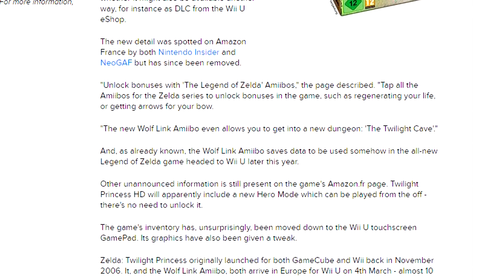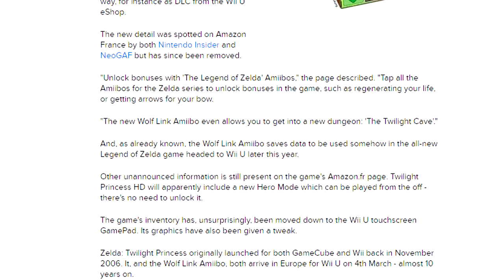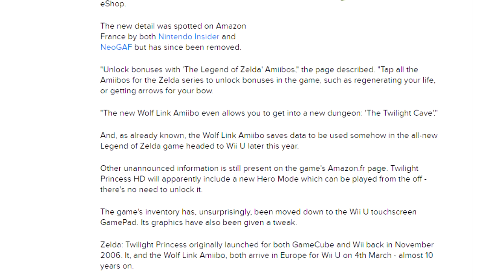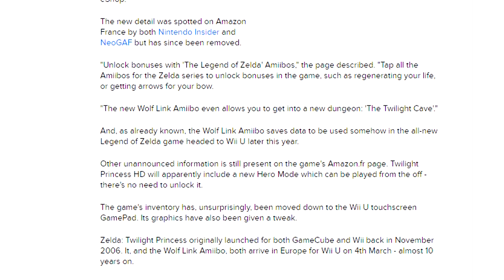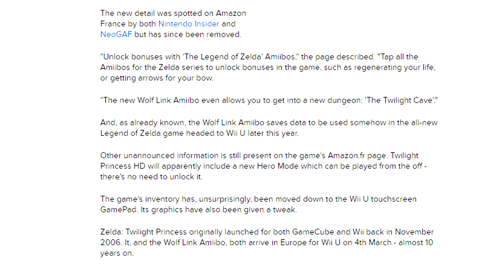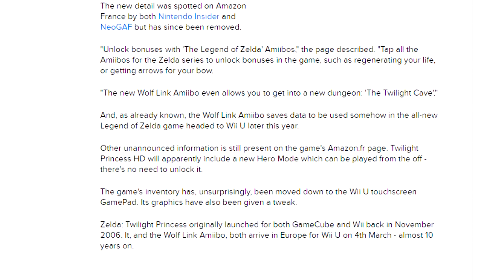Nobody knows yet what the purpose of the amiibo is. We feel it could be linked to Legend of Zelda Hyrule Warriors Legends or even a new Zelda game — potentially Zelda Wii U this year — and of course we're thinking it has to do something with Twilight Princess HD. What they're saying in the article is: tap all the amiibos for the Legend of Zelda series to unlock bonuses in the game, such as regenerating your life or getting arrows for your bow. The new Wolf Link amiibo even allows you to get into a new dungeon — the Twilight Cave.